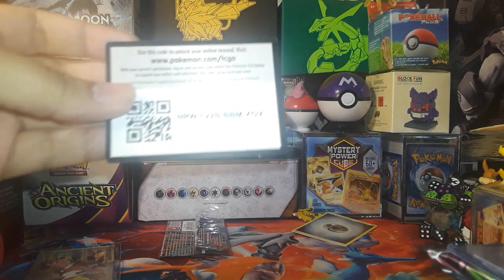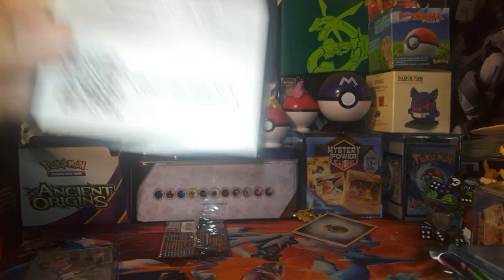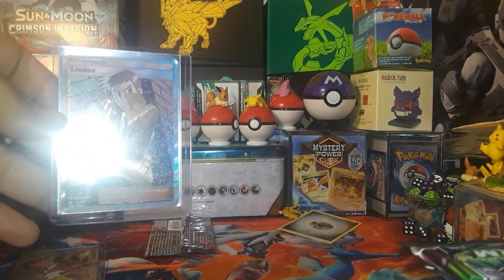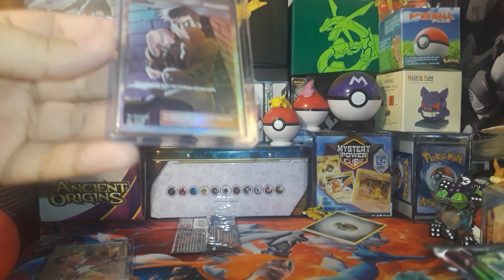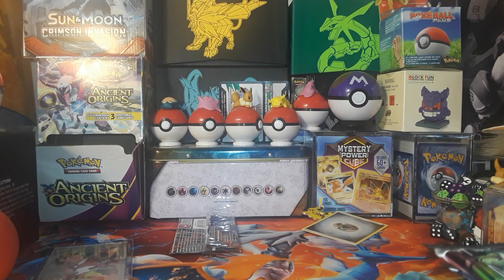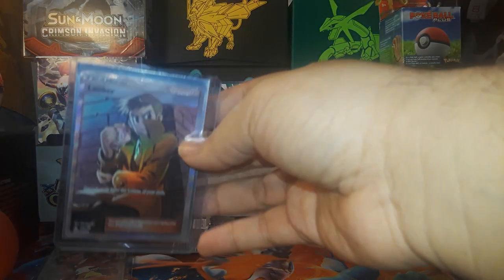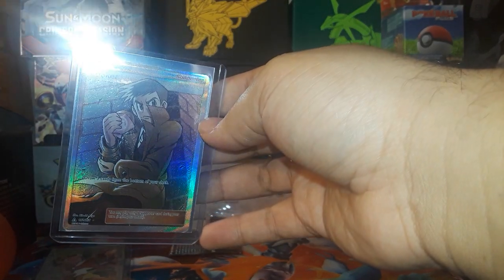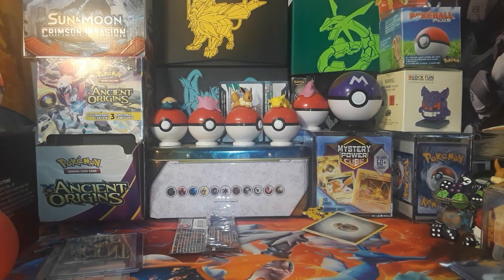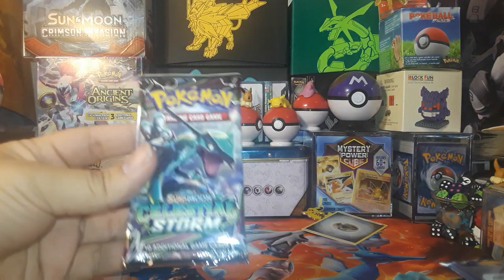Next up, another code card from the Crimson Invasion set. The next card I want to show off is Looker — very nice shine to this, let me just adjust the lighting a bit. I think I pulled this card from a Dollar Store Prism set — I pulled something really good from that. The pack we'll open for him is Celestial Storm.